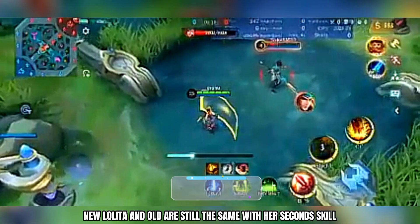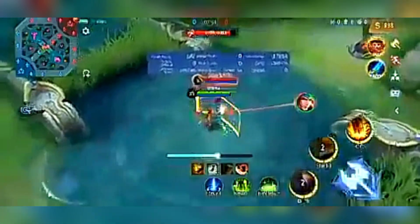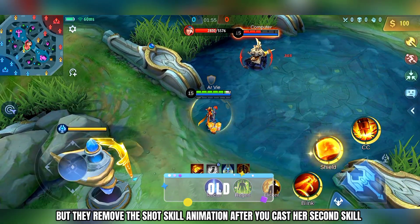The new Lolita and old Lolita are still the same with her second skill, but they removed the short skill animation after you cast her second skill.